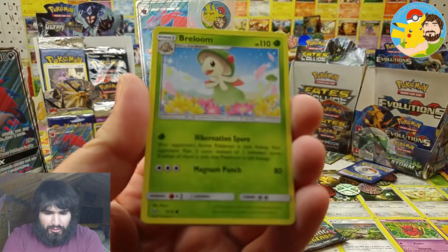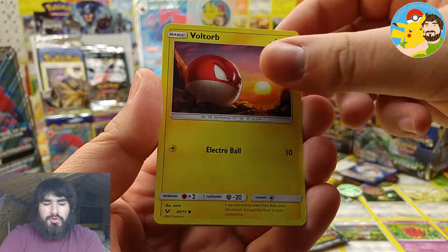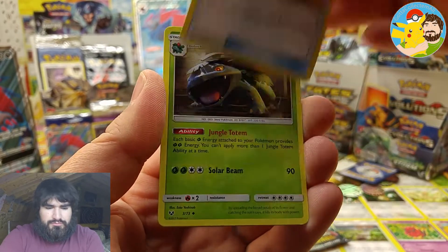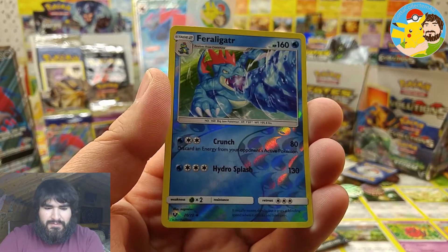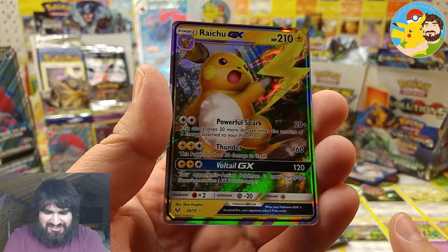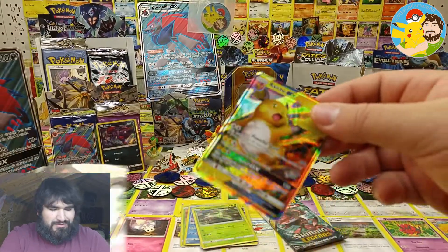We've got Breloom, Ekans, Golett, Voltorb, Croconaw, Fire Energy, Ultra Ball, Venusaur, Incineroar, Feraligatr — and the rare is... yes! Raichu GX — very nice! That's three points. I actually did not have that one yet — well, I do now!